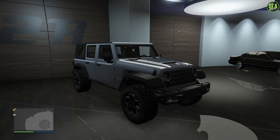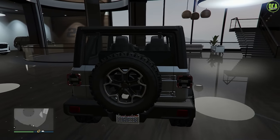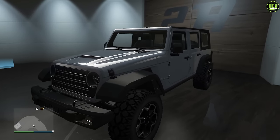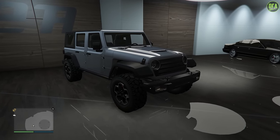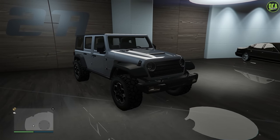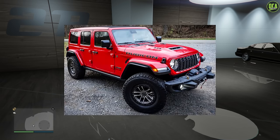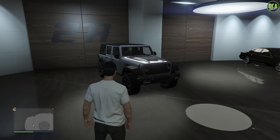In this video we're going to be focusing on the brand new Canis Terminus, and in the next one the Gallet Interceptor. Everybody has been waiting for this Jeep for a long time. For those of you who don't know, it's primarily based on the 4th generation Jeep Wrangler Rubicon. It does have the hood from the 392 model with the hood scoop, but the exhaust note still has that six-cylinder sound, so it's probably leaning more towards a standard Rubicon. Let's check out the customization.